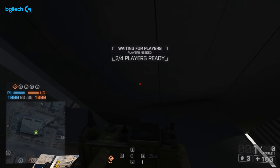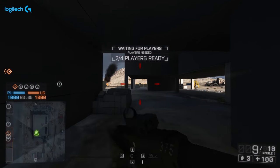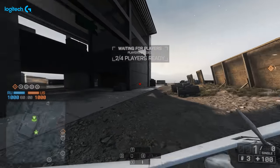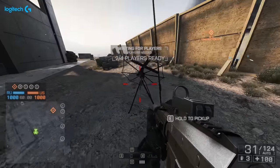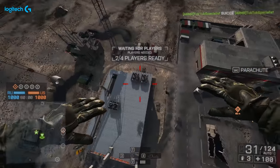A simple one, but something many people don't understand: if you place a spawn beacon under some sort of cover, you will spawn on that exact location. If you place it out in the open, on most maps, you will parachute in — allowing you to get on top of most buildings and structures. Just place that beacon outside.